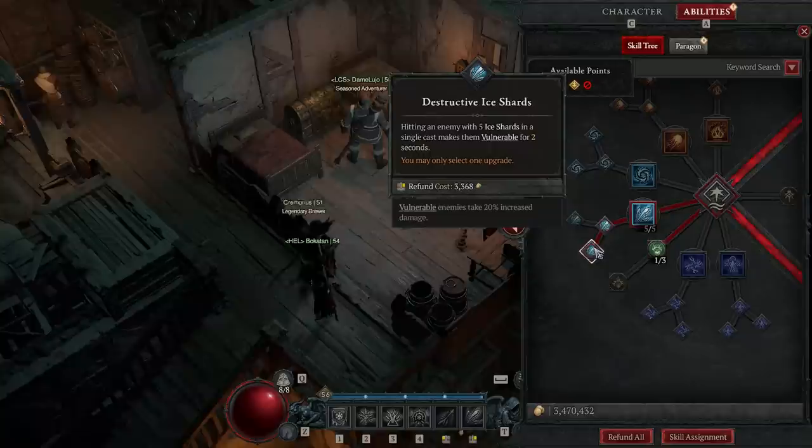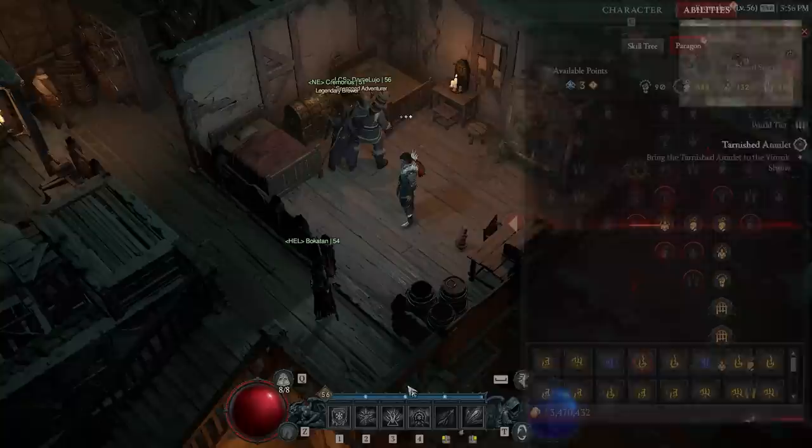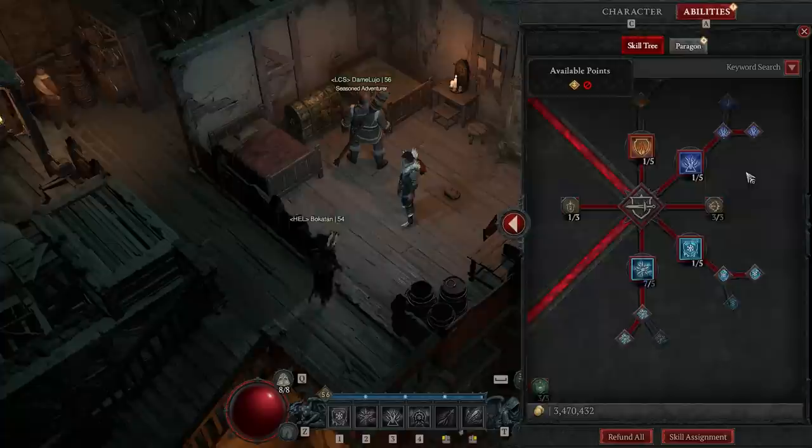Go into Destructive Ice Shards, which makes enemies vulnerable. There's so much gear and aspects that proc off vulnerable and do more damage to vulnerable enemies. For defensive utility, take Flame Shield — one point if you're going to use it, it's a nice shield to have. Teleport, one point, because all you care about is the movement speed. Go into Shimmering Teleport because as you land you get 30% damage reduction — you're going to be teleporting into the middle of huge packs of elites, so that 30% damage reduction is definitely needed.